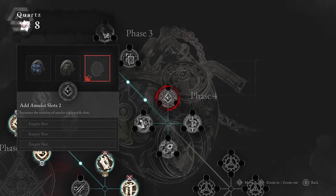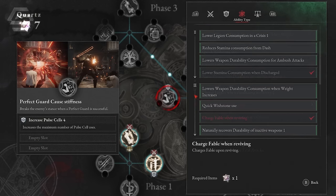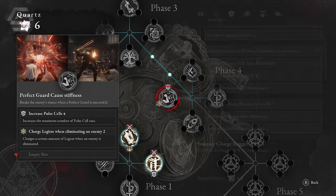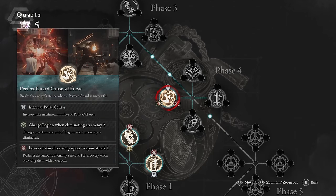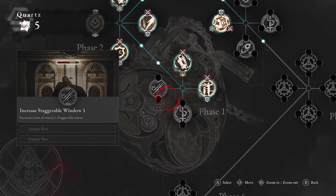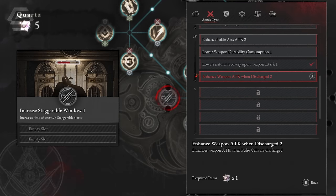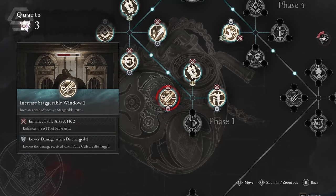This will eventually unlock Phase 4 where you can unlock Perfect Guard Causes Stiffness, which breaks an enemy's stance when a perfect guard is successful. I also increased pulse cell maximum uses further, unlocked the ability to charge legion upon eliminating an enemy — which eliminates the need for legion magazines — and unlocked an ability that reduces the natural HP recovery of enemies when attacking them with a weapon, essentially slowing down how fast enemies recover health. After that I went back to Phase 1 to increase charge attack effectiveness further, enhanced fable art attack power, and decreased overall damage received when pulse cells are discharged.